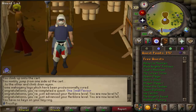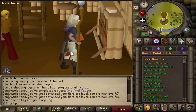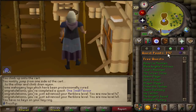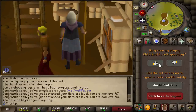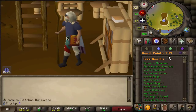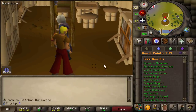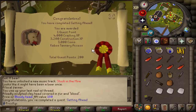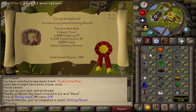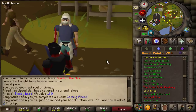I think my quest points just glitched or something, because when we finished Cold War we had 197, and we were supposed to get two quest points from One Small Favor. I want to go for 200 quest points today. Let me try hopping worlds — okay, there's 199. We are one quest point away from 200. I just finished Getting Ahead — that is 200 quest points, some crafting XP to help with the crafting grind, construction XP, and 200 quest points just looks so clean.